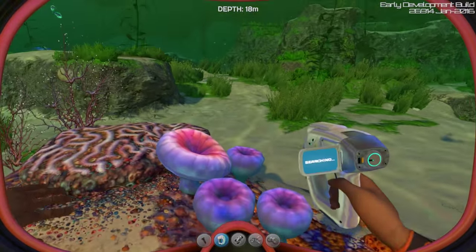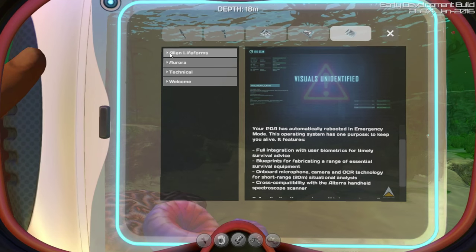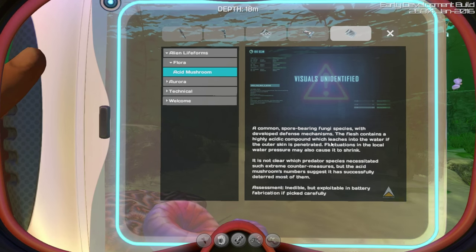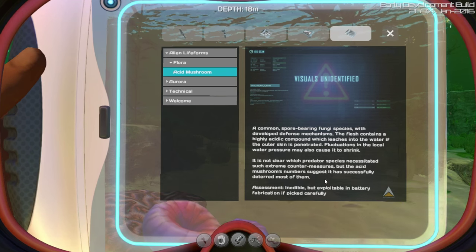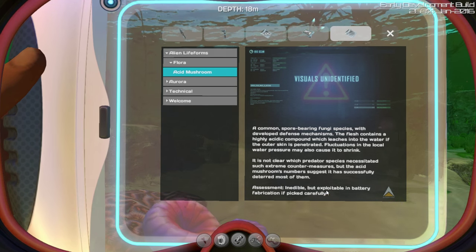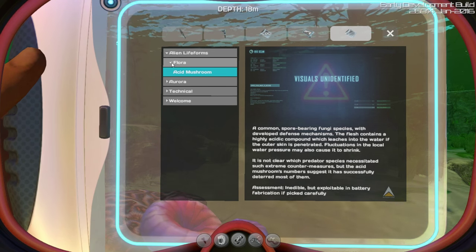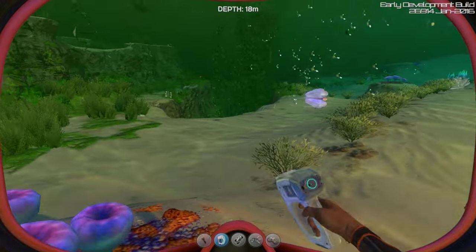New encyclopedia data added. New encyclopedia data added. Alien lifeforms — Flora — Acid mushroom. Wow, so it actually tells you stuff about it. Inedible but exploitable in battery fabrication. Nice. Again, you can pause this if you want to read any of this. We'll scan a few alien lifeforms and see what it says about them.